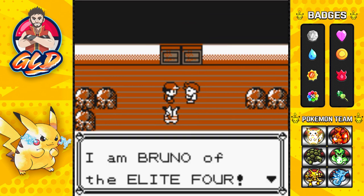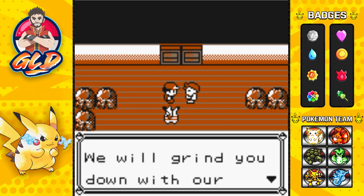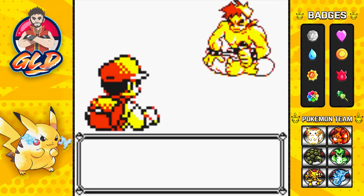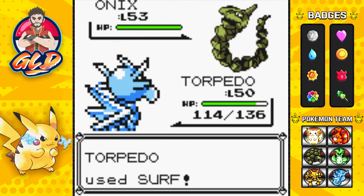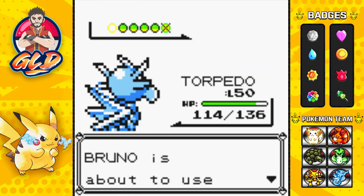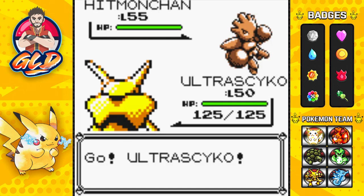Bruno of the Elite Four says: 'Through vigorous training, people and Pokemon can become stronger. I've weight-trained with my Pokemon, Draven - we will grind you with our superior power.' Alright, bring it! Taking on Bruno and he's coming out with an Onyx which should be easy for Torpedo. Surf attack - and yeah buddy, Onyx has been defeated. He's coming out with a Hitmonchan - time to go with Ultra Psycho and its godly powers in Gen One.